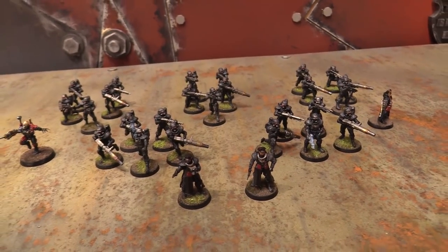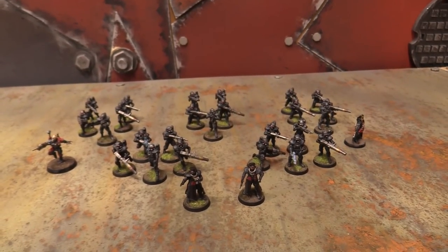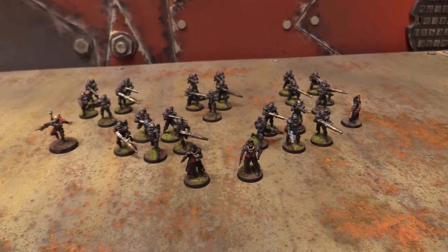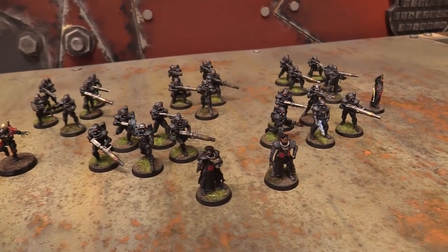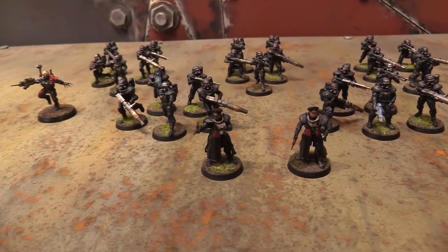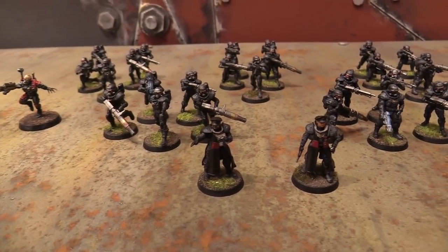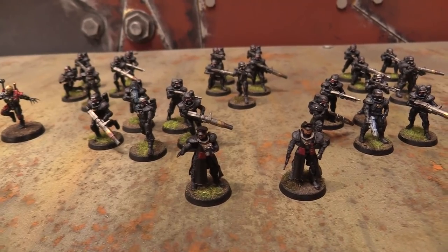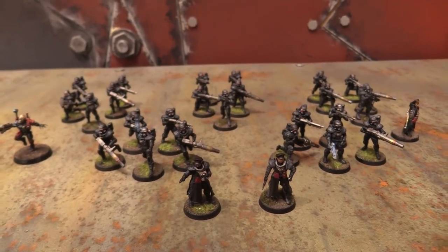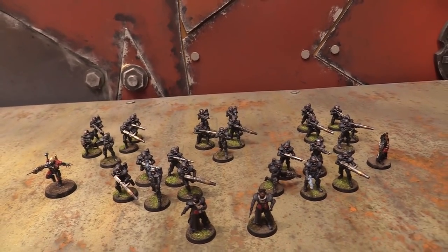He took the Grand Strategist warlord trait and the Heirlooms of Conquest relic — the Distraction Charges. When resolving an overwatch attack made by friendly 55th Kappic models within three of him, if I score at least a hit, the target is slowed down and their charge roll is halved. The Grand Strategist warlord trait means while he's alive, I can reroll a single hit roll, wound roll, or saving throw per battle. In addition, every time I spend a command point, on a five-up I get a command point back — so on average you get one or two more command points throughout the game.